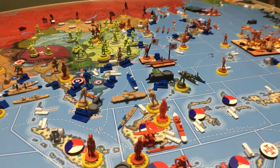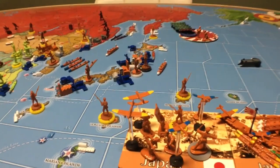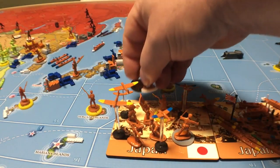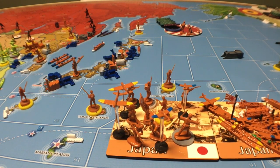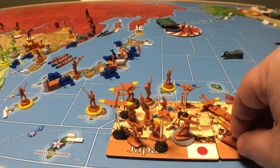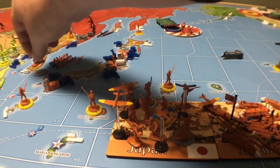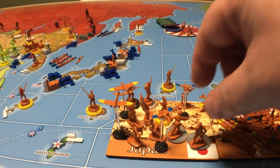We've got two transports up there. We're going to take the transport from here and bring the two dudes down. I had to reset this, so I might have slightly different units, but it's set up basically the same. We've got this transport over here and we're also going to take that to Formosa — one of these dudes, one of these dudes, and the dude that's there.